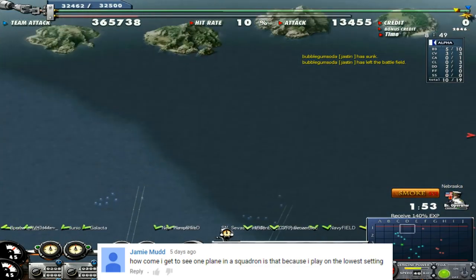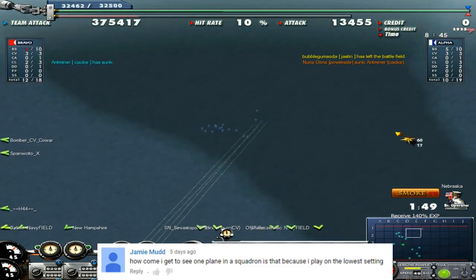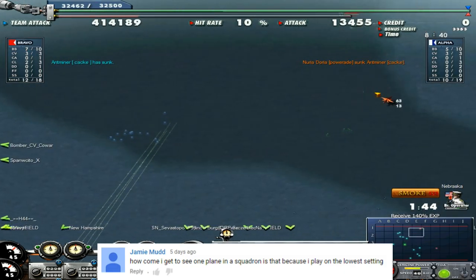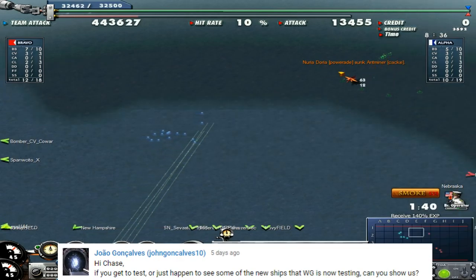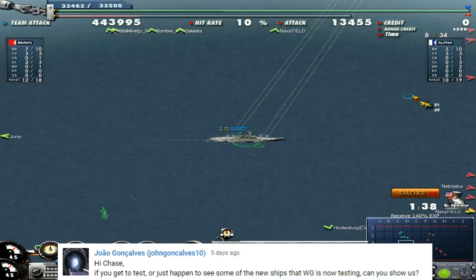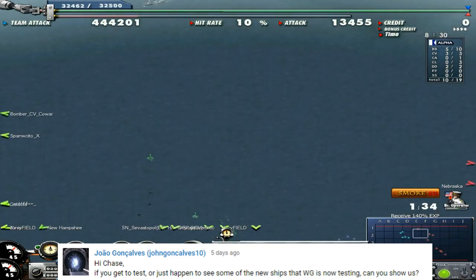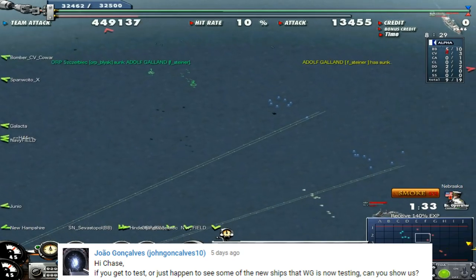Jamie Mudd wonders how come he only sees one plane in a squadron. That's because on the lowest graphics setting there's an option called 'animate small objects' that's turned off. If you turn that on, you would see the required number of planes per squadron. If it's off, you're only going to see one. It helps if your computer isn't the greatest, but if your computer can handle it, you might want to consider turning it on.